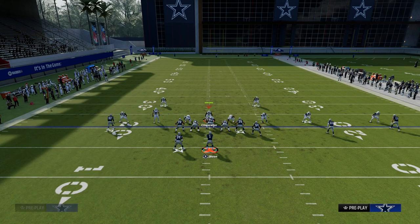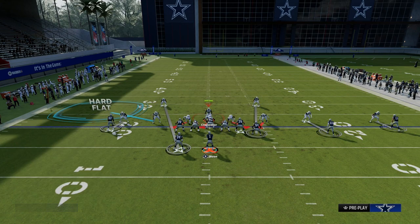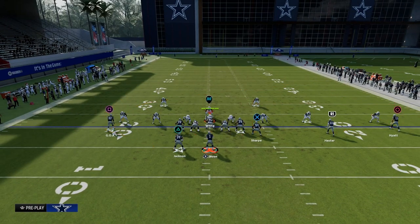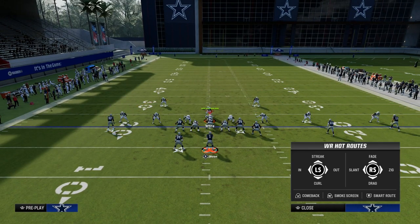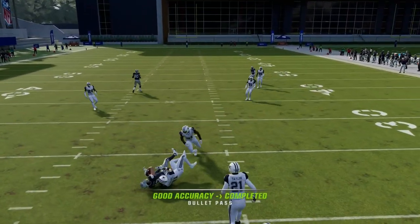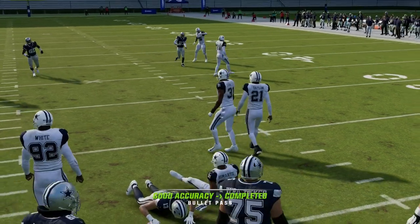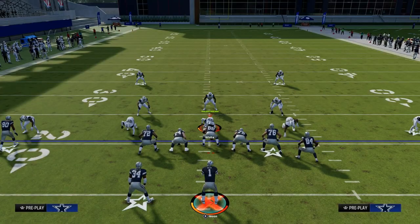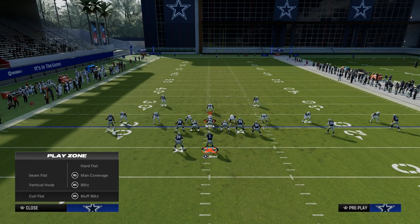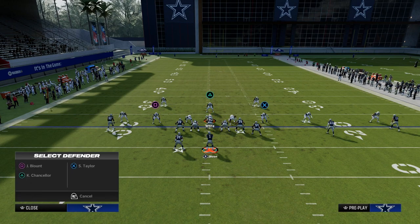So you're going to get more of a maximum coverage approach. Because of that, you're going to be able to work your backside route — your drag route. Drags this year are probably the best they've been in a long time, and the only way to stop them is to utilize a hard flat.